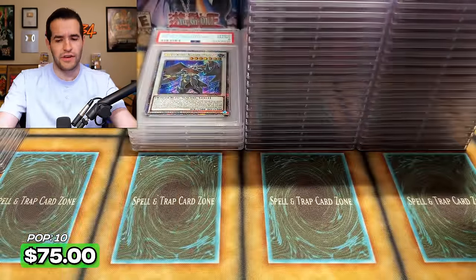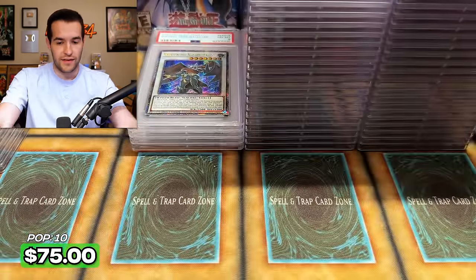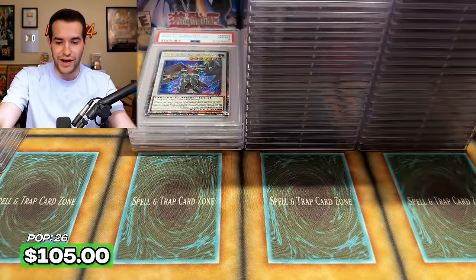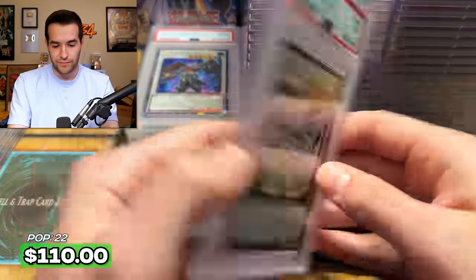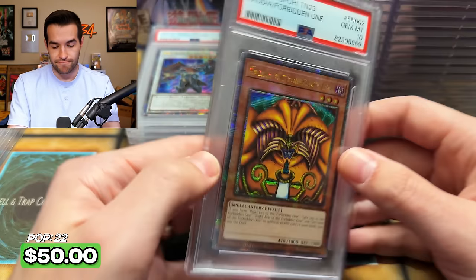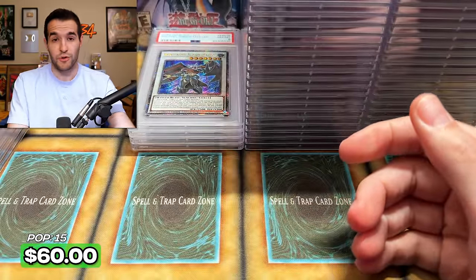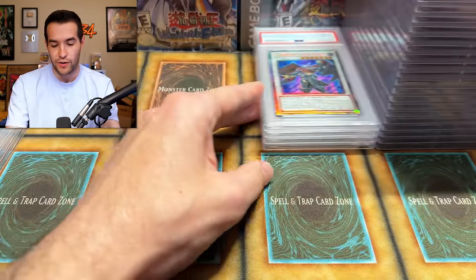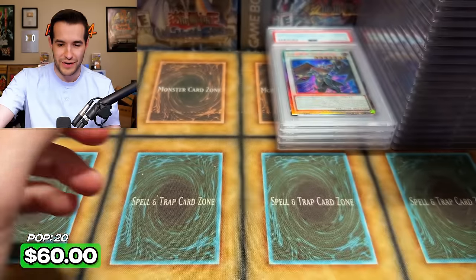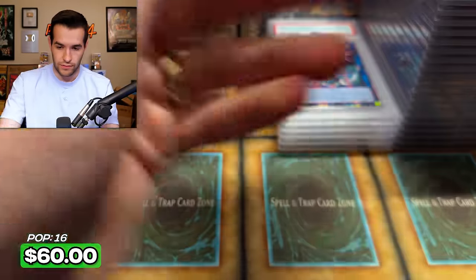Galaxy-Eyes Photon Dragon PSA 10. Utopia again — getting hot right here. Heating up Black Rose Dragon from three. Stardust Dragon nine. We're picking back up on the nines now. Exodia Zodiac nine — that's like three out of four Exodia, that's pretty good. Red Eyes! I forgot Red Eyes was in here — PSA 10. Stacks are getting too tall, casting a shadow — I'm going to scoot them over. We have a nine Dark Magician — eight and a nine on Dark Magician right now. Firewall eight. That's not great.